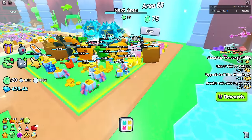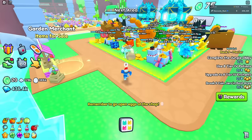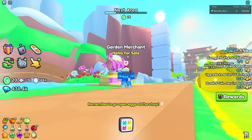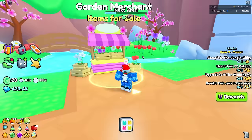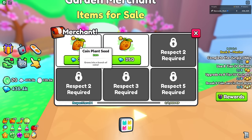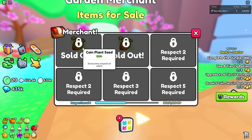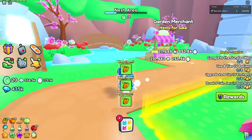I need to go open eggs at the shop but first, here's the garden merchant. This merchant is different because it actually sells you plant seeds. I can buy coin plant seeds as well as more coin plant seeds. Now you're probably wondering what you do with them.